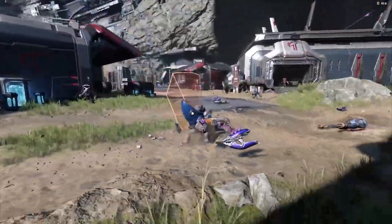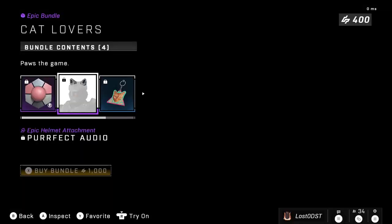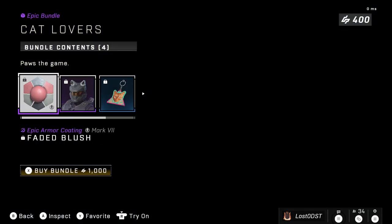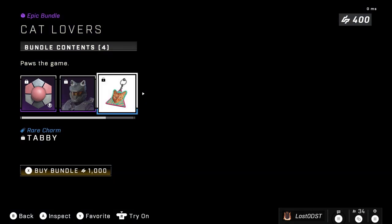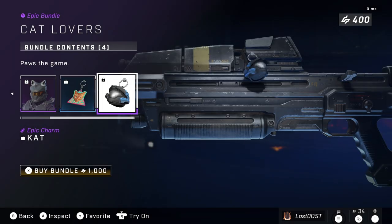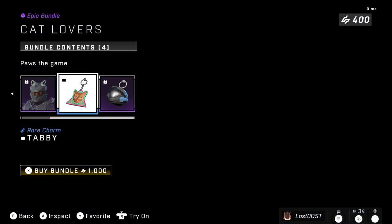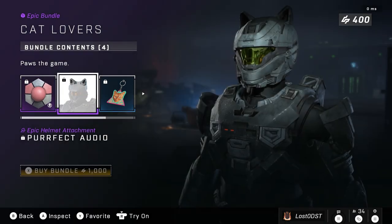On to the next bundle — we got the Cat Lovers bundle back. This was also a Season One bundle and was probably the most popular bundle. It features a coating, the famous cat ears, and two weapon charms, going for a thousand credits. No change on the pricing for this one unfortunately, but I think this one sold too well so they're definitely not going to lower it.